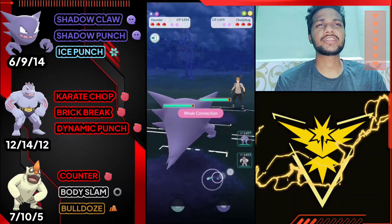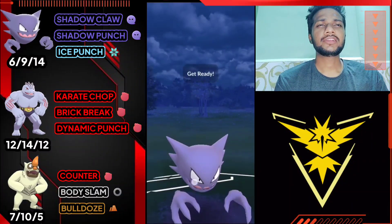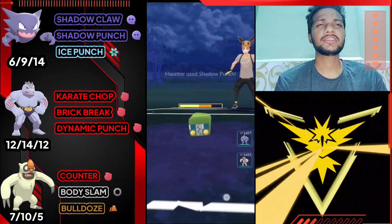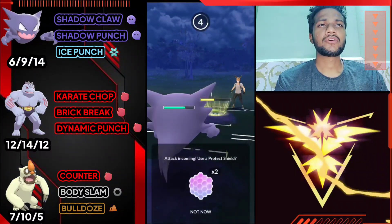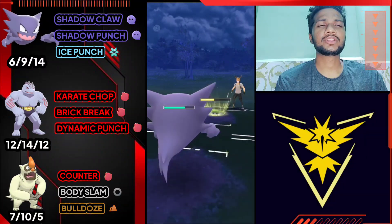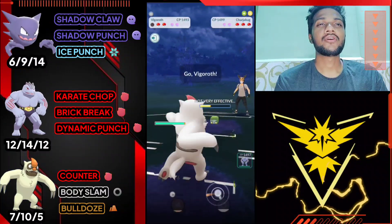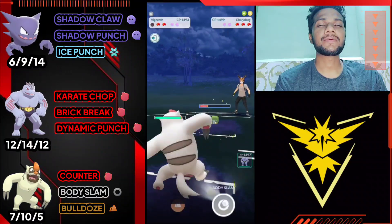Moving on to the next one - it's Chargebug, which is an average start. I don't know what Chargebug's attacks do, so let's use Shadow Punch. I think Haunter can survive an X-Scissor. He used Discharge directly and Discharge does a lot of damage on Haunter.